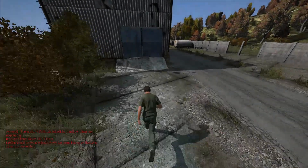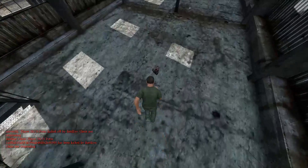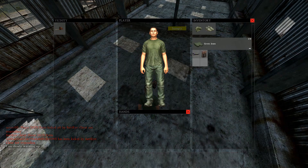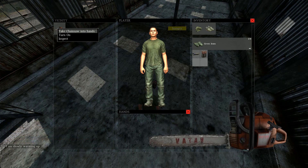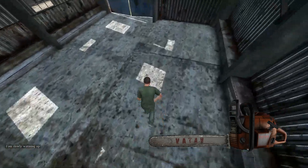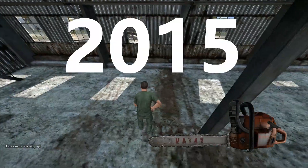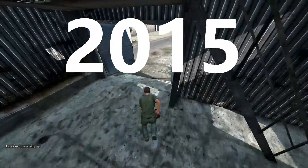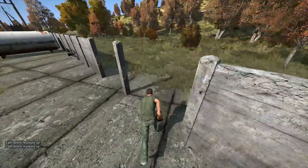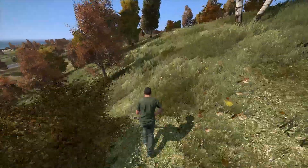Hey guys, welcome to another video. We're back in DayZ and this is a new series I'm calling Retro DayZ, where I look back at some old footage examining locations and weapons and just how the game used to play. Yes, it's an indulgent nostalgia trip but it's a fun one, so I hope you enjoy it. In this episode — and it's very short — we're looking back to 2015 and I find a chainsaw. Yes, there were chainsaws in game and you didn't even have to have fuel to use them, as you will see.